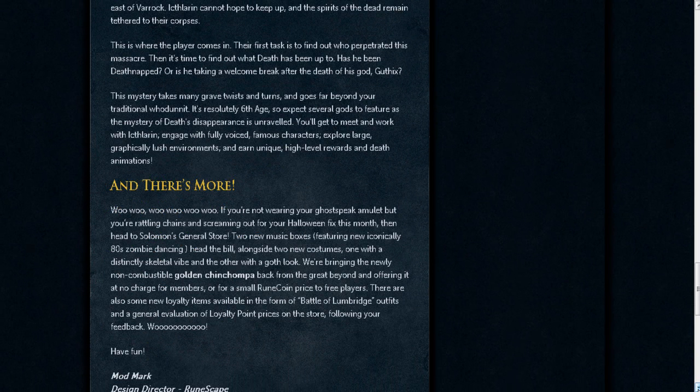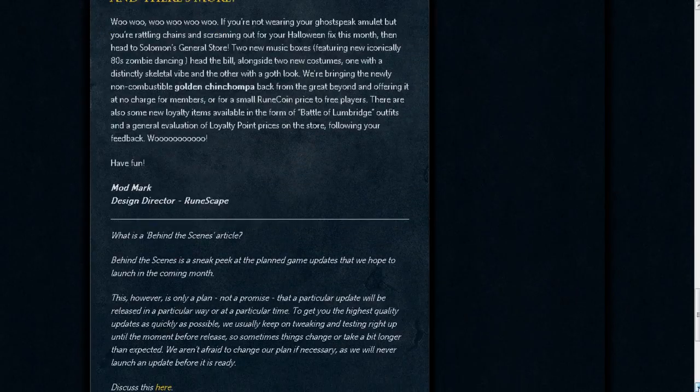If you scroll down here, they're adding the Golden Chinchompa back — it's free. If you guys want to go ahead and look in Solomon's store, you can get that now for free. There's going to be Battle of Lumbridge outfits too, that you can reclaim from the loyalty items, so if you missed out on it, get that. And two new music boxes — zombie dancing, looks really cool. I'm really excited for this month. Thank you.